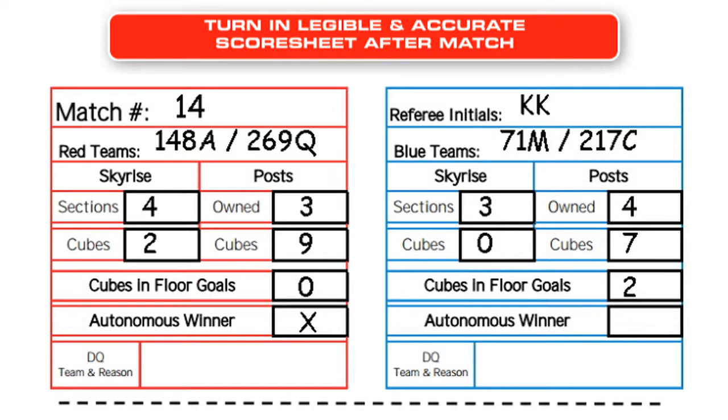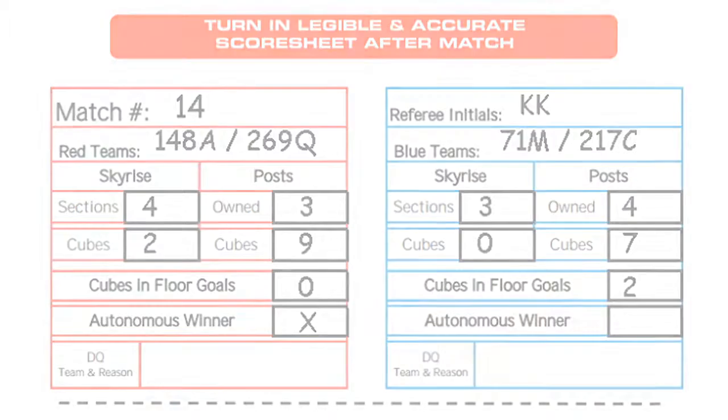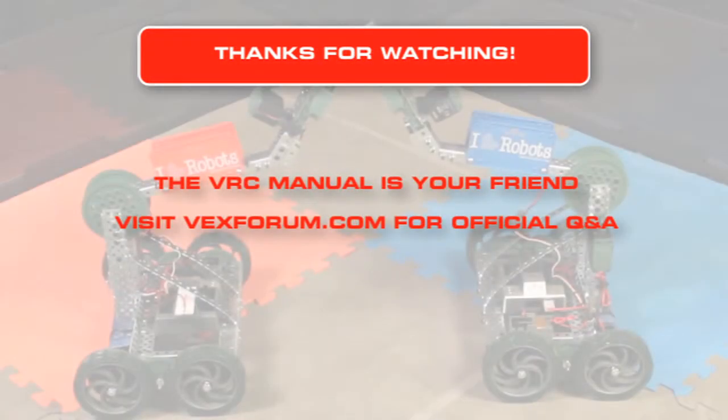Lastly, make sure you turn in a legible score sheet and you've clearly indicated any DQs or no-shows. After that, help get the field reset for the next match. That's all for chapter 12 — but make sure you check out the previous 11 chapters on various specific refereeing issues.